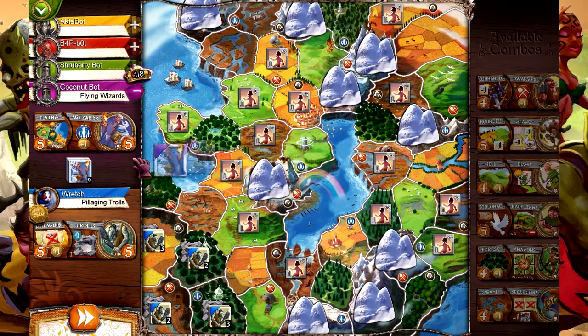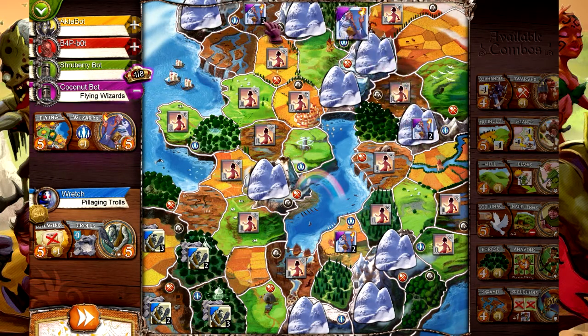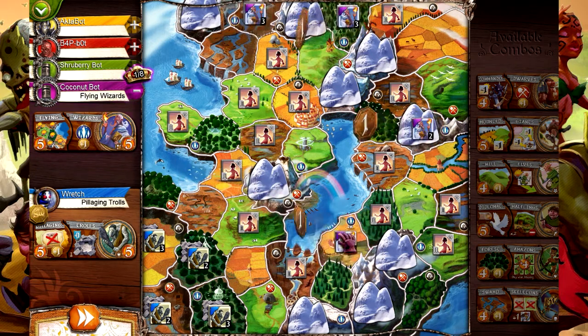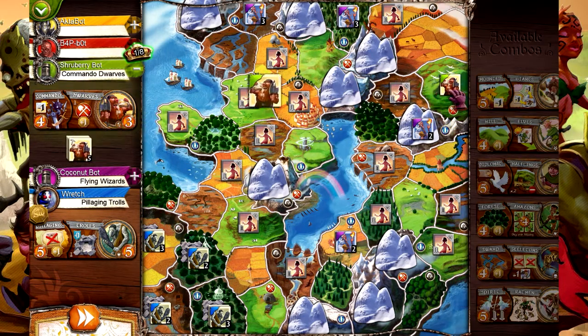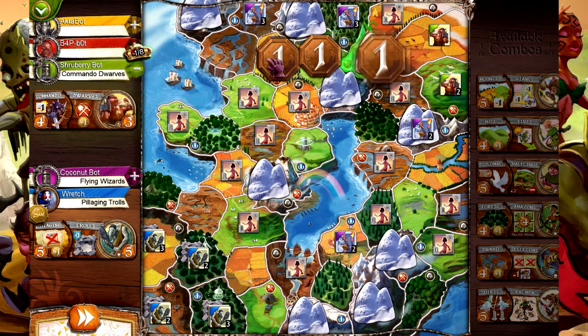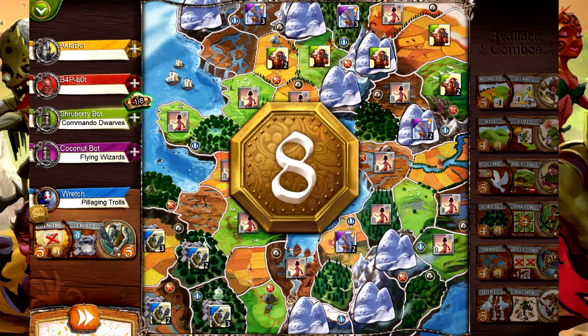Coconut is playing flying wizards - you can see he's moving all over the map and hitting all the areas that have magic crystals. So he gets double the gold he normally would. He should get eight as well. Shrubbery has commando dwarves, and because he needs one less troop to conquer, he can conquer regions with just one troop instead of two. He got some areas with mining, so he also got eight gold.